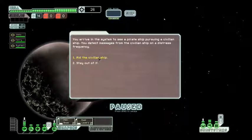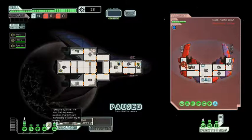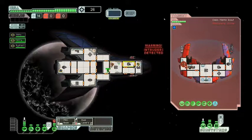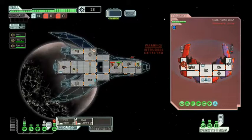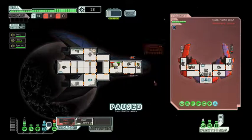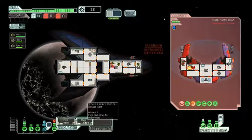Pirate ship pursuing a civilian ship - better rescue them. We'll go for their shields first. Looks like they have a transporter; they've beamed someone aboard our ship - we'll have to deal with this. We'll keep the pilot in so we can maintain our evade and activate our cloak. We missed, but we started to fire somehow. We took a hit - luckily two non-essential systems. I think we killed this guy.